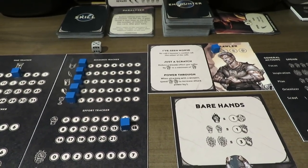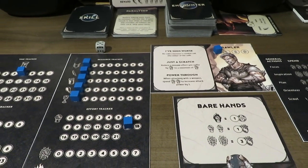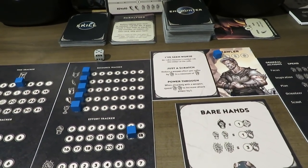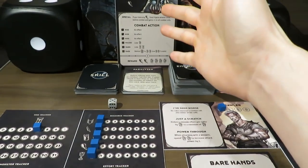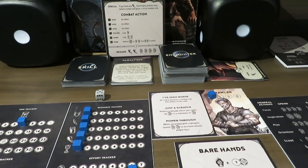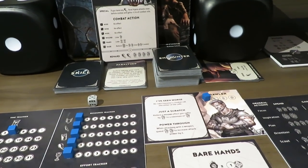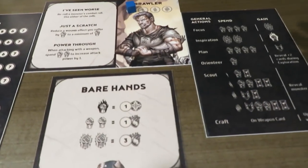Both these cards have been resolved and get discarded into the encounter discard pile. If the time tracker had hit zero, we would be forced to move to the ambush step and to the start of the combat phase. However, we still have lots of time left and weren't ambushed in the exploration step. We're going to go back to the beginning of the travel phase and repeat the sequence: preparation, decision, and exploration — looping over and over until the time tracker hits zero.